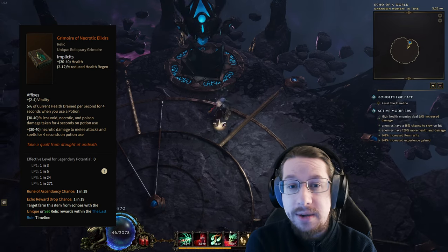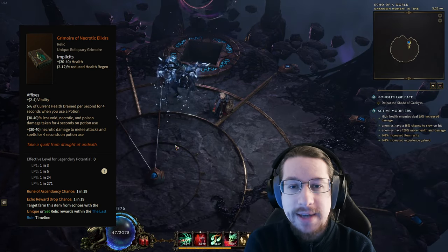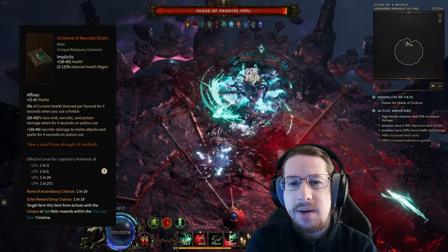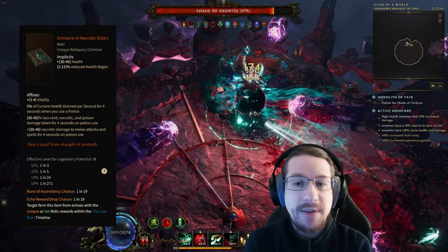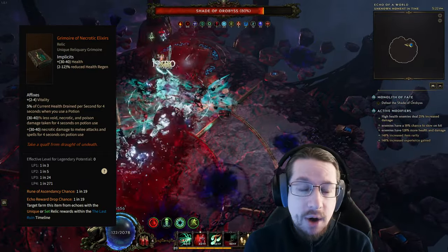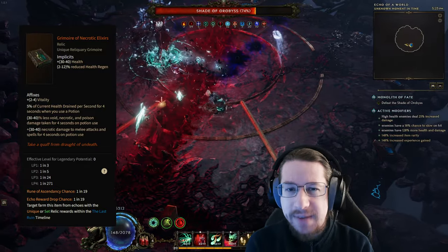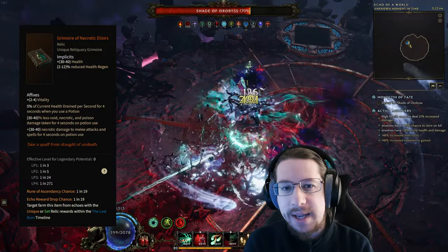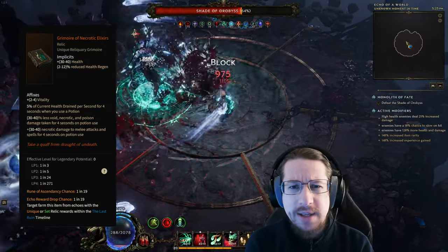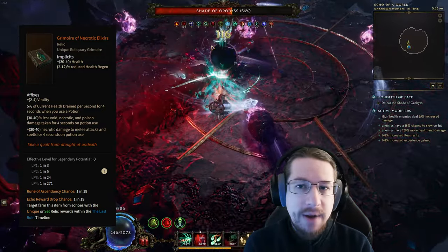Next up we have the Grimoire of Necrotic Elixirs, which a lot of people don't use for its intended purpose as an offensive item for necrotic skills. Instead, they use it as a defensive item because it's a great way to add damage reduction, and the health drain isn't all that bad if you have a source of leech or regen. Because it's incredibly common — I think 4LP is one of the most common out of any item in the game — it's a really good stat stick in your relic slot, treating it as an exalted relic plus since you get nice damage reduction whenever you hit your potion.